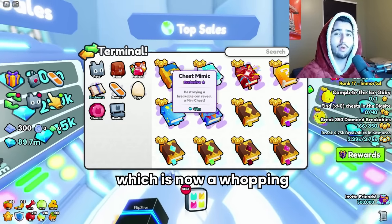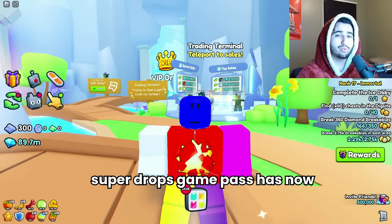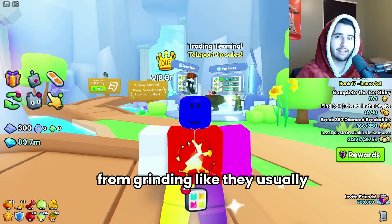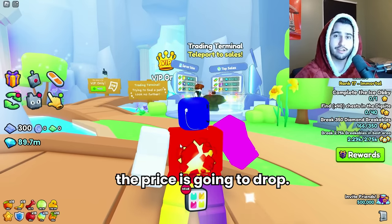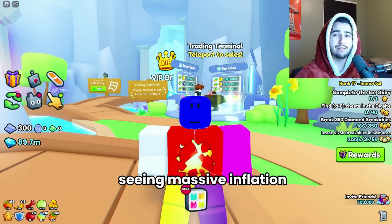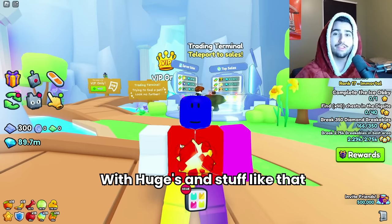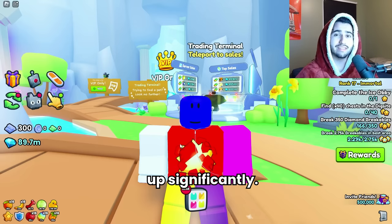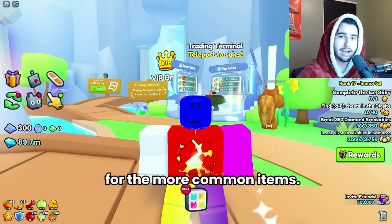Rare books that you can't get anymore are obviously still going up naturally — like the chest mimic, which is now a whopping 44 million diamonds. A lot of this deflation on items is because the super drops game pass has made a lot of these drops super easy to get, and people are just getting them from grinding overnight. Naturally, as supply goes up and demand doesn't, the price drops — that's why we're seeing massive deflation with items, while simultaneously experiencing insane inflation with huges and exclusives, because demand for those has gone up significantly.